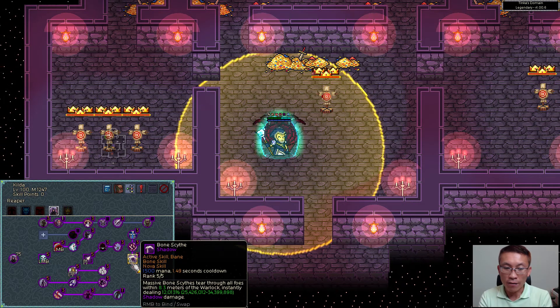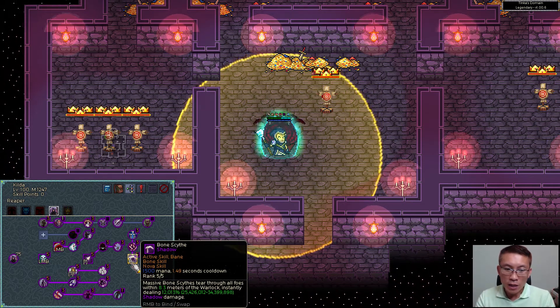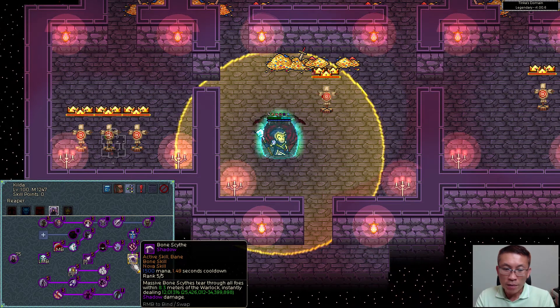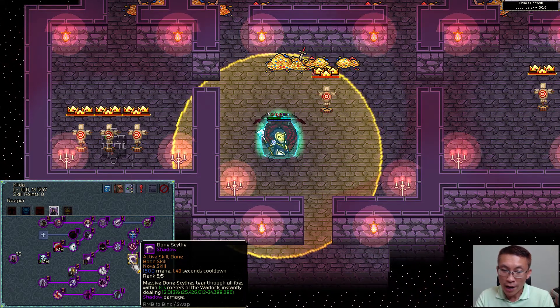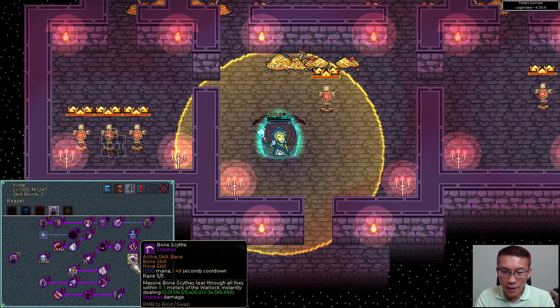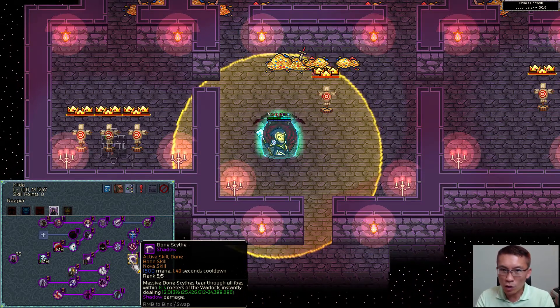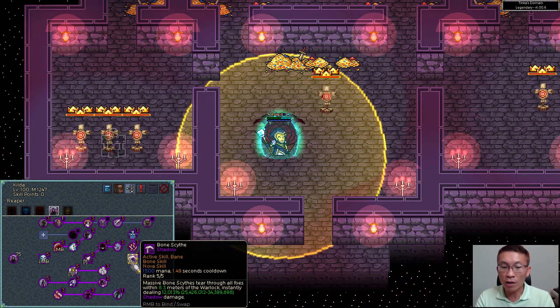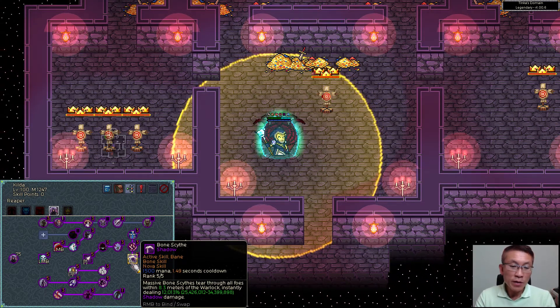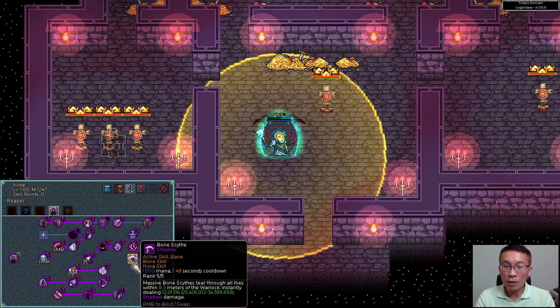If you take away all the gear and reset the mastery points, Bone Sink's base design is 800% damage. But what does that mean — what's the actual number in the bracket? That's the whole point of this video: showing you how to derive that number. With all gear stripped and mastery reset, you have 800%, but once you put all the gear back in and apply buffs for bane damage, bone skills, and nova skills, you end up with 12,000% instead of 800%. That's really important because it saves you from having to add up bane, bone, and nova damage contributions separately.